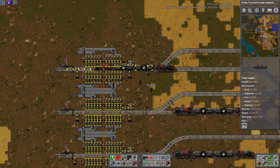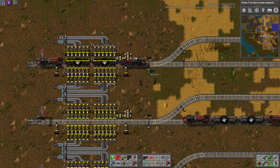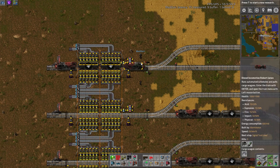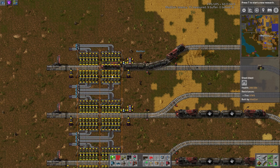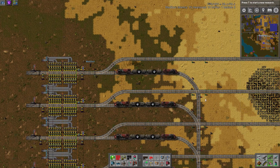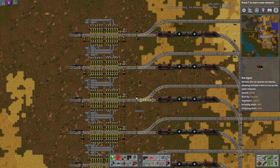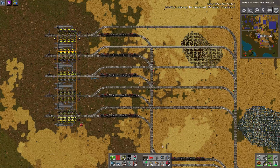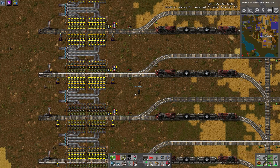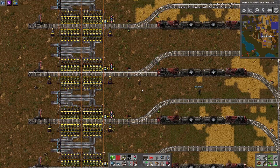You can see it in action right here. Essentially, this turns the signal red once the boxes at the station get to a certain amount based on what you set. Then the train leaves, and the signals still stay red while the boxes are within a certain range. Once they drop down again, it opens up the signal and lets trains in. Since we have chain signals throughout, a train won't even try to path to this station because the signal will be red.